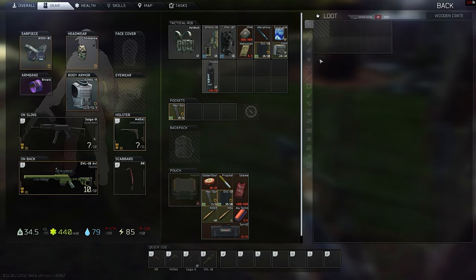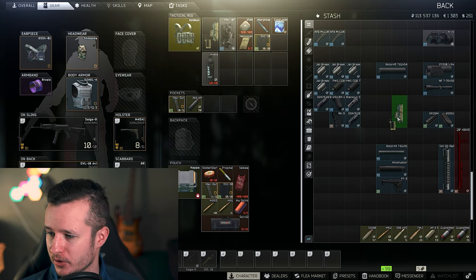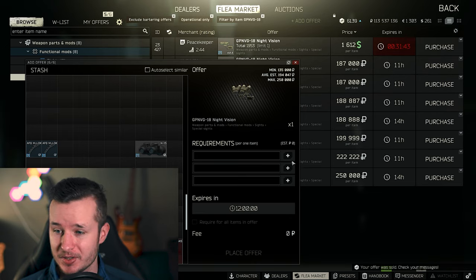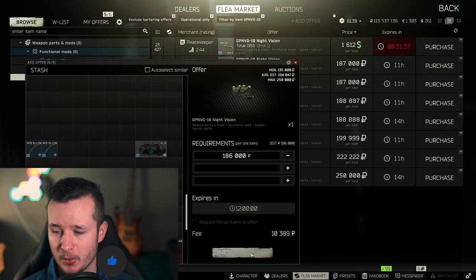You can loot BS, 7N31 Igolnik, suppressors — even the GP NVG. As you can see, this is my kit from the raid: I found the GP NVG from the wooden shack. That's 187k just by playing Woods. I didn't see an enemy — Woods is pretty dead. I looted the suppressor shack after 20 to 30 minutes.